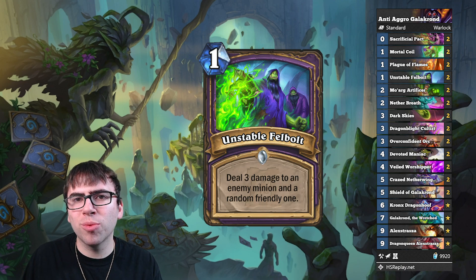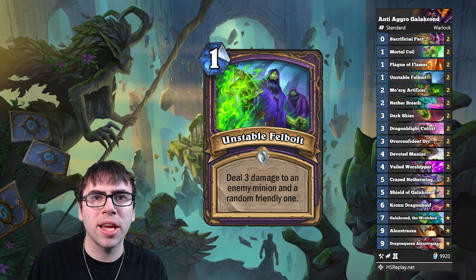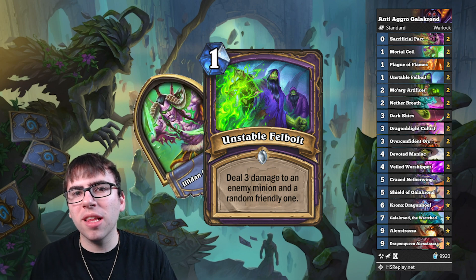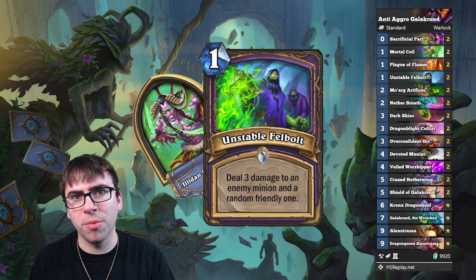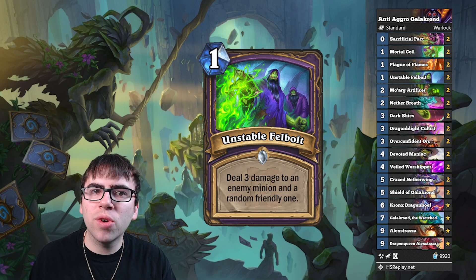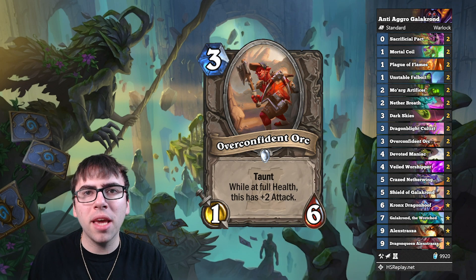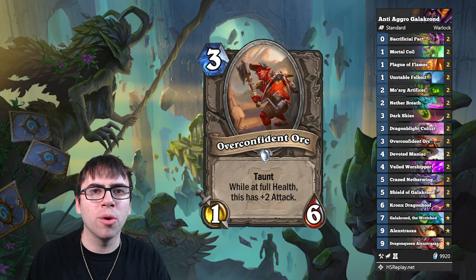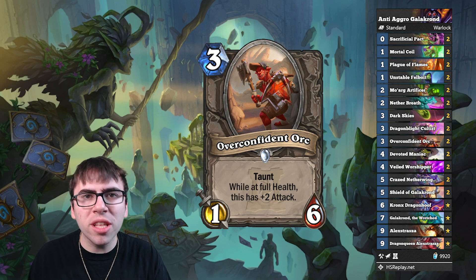We're also running a couple Unstable Fell Bolts, which I was actually lukewarm on at first, but just having another piece of removal is great against Demon Hunter. And in slower matchups, it allows you to save your Netherbreath so you can go face with them to close out games instead of using them as minion removal. Very important. Then the last new card we run is Overconfident Orc, just a solid anti-aggro tech card that slows down the game and gives you time to draw into removal or AOE. It's definitely no Tar Creeper, but the 6 health means that usually like 2 minions will have to trade in, so it's again very good at slowing down the game.